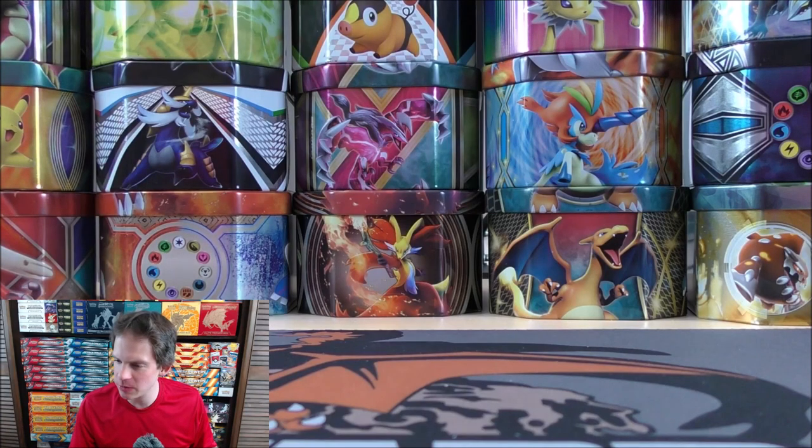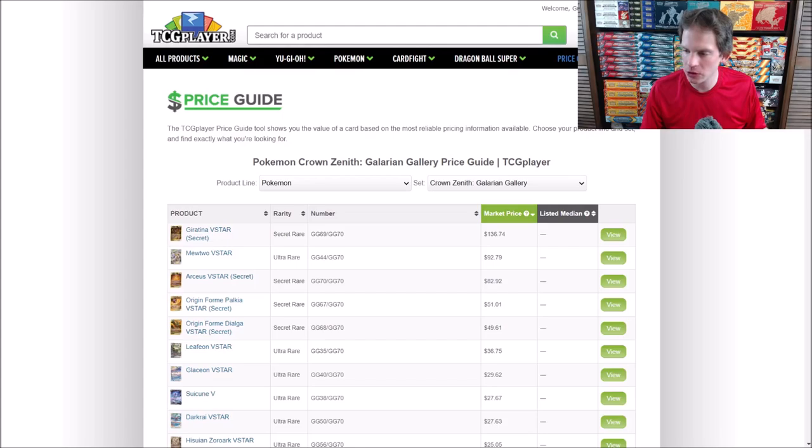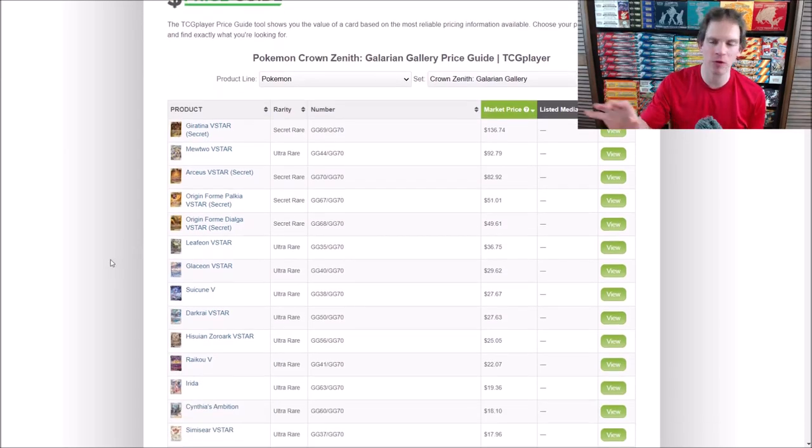Crown Zenith is a special expansion — it is the final Sword and Shield series set. Looking at TCGplayer.com for the price guide, there are 230 total cards in this set. The Galarian Gallery subset has 70, and then there are 160 cards in the base part of the set — 159 plus the one Pikachu secret rare. Value-wise, all the most valuable cards are in the subset.